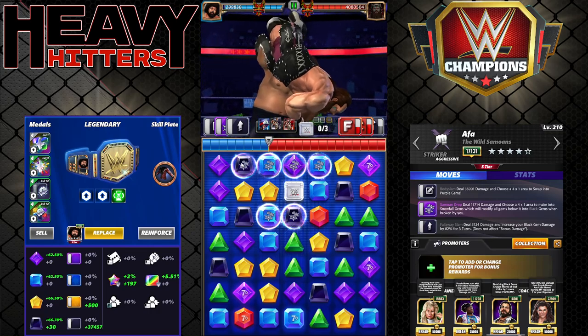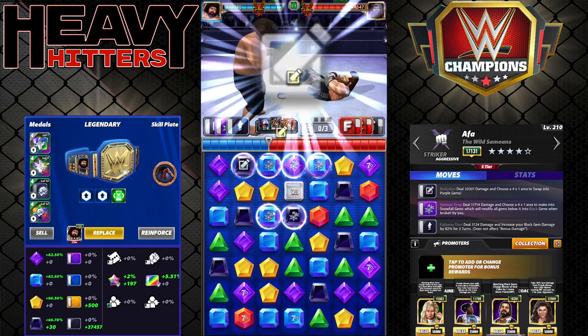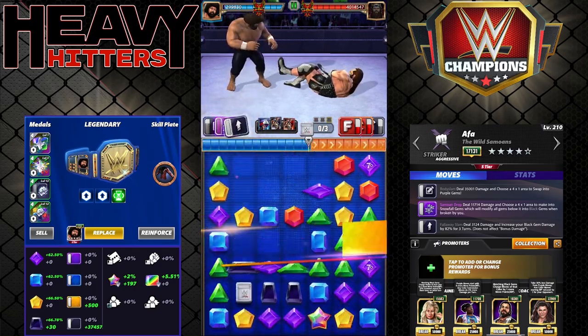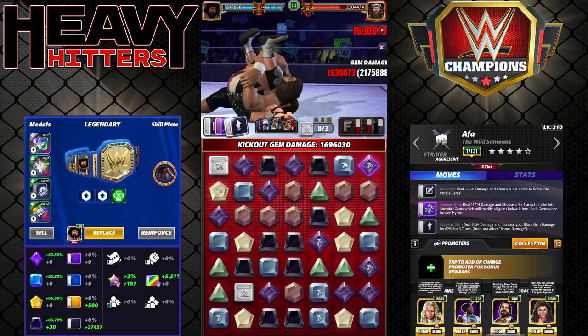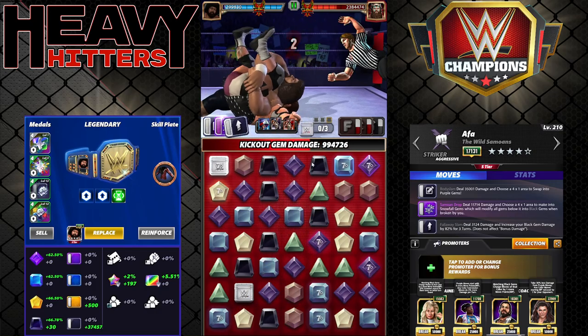That's about as terrible as it can go if you don't get a black match. That's partly why you'd want Alundra leveled up if you play Afa a lot. You can see we still hit for 1.7 million — and that's at five-star silver.